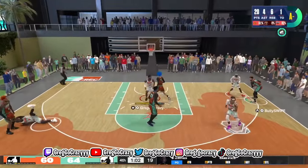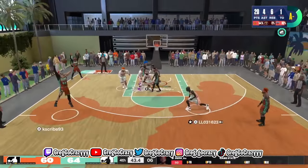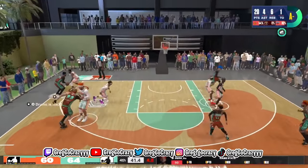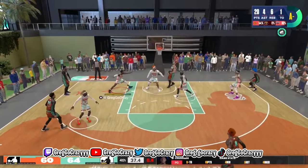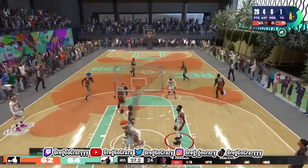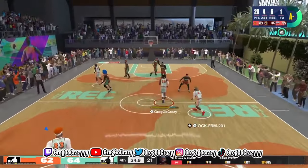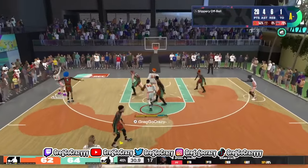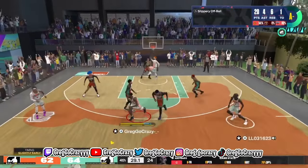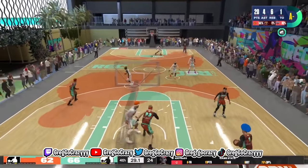They're out on the fast break — he could have shot that, but he ain't got that dog in him. They end up calling timeout; they're nervous with 40 seconds left. The pass goes to the paint, someone jumps unnecessarily. It's a two-point game now. The pass goes to my teammate on the wing, he misses, but the CPU saves us with a put-back dunk.